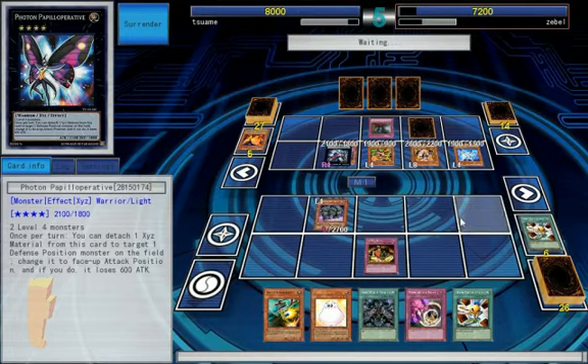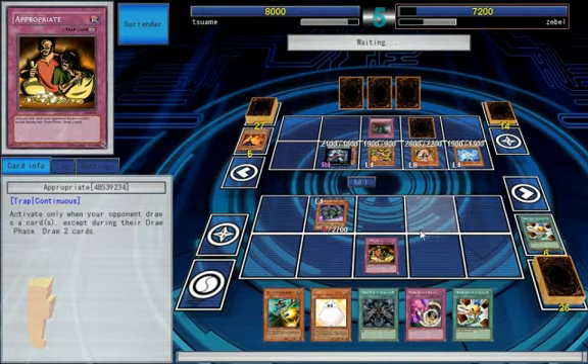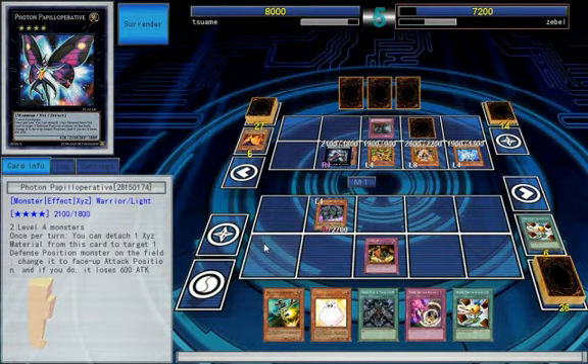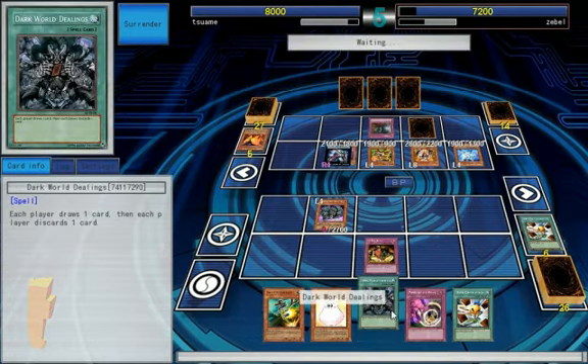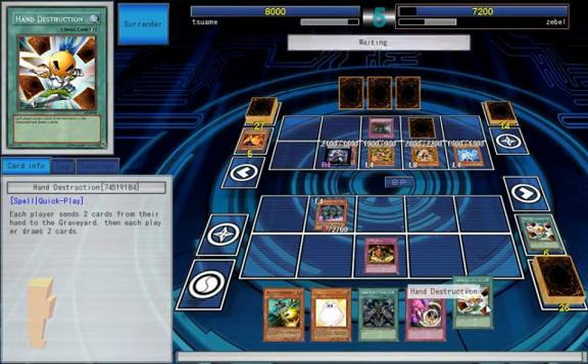It'll still only take one big hit and be able to Scarecrow, but that's gonna become an issue. Honestly with Appropriate, Dark World Dealings is far better than Hand Destruction.